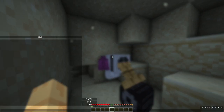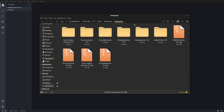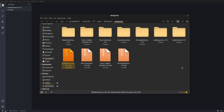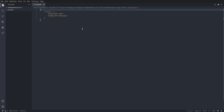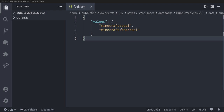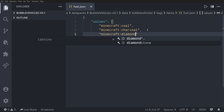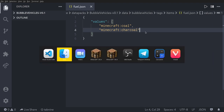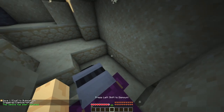The interesting part is that the fuel can actually be changed to any item by modifying a file. In the datapack folder — if you have a zip archive, extract it — you go to data, then bubble_vehicles, then tags, then items, then fuel. You open this file and here you see the list of items that can refuel any vehicle. You can add new ones, replace existing ones, or delete them. For example, if you don't want coal to refuel any vehicle, you just delete it. Then any player around can just type trigger refuel and refuel your vehicle with the item you specified in the file.